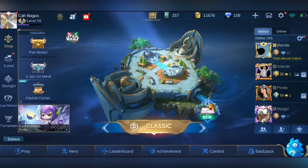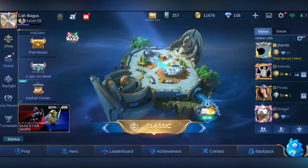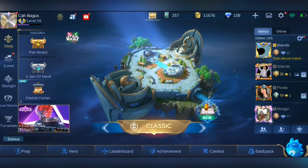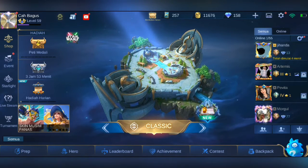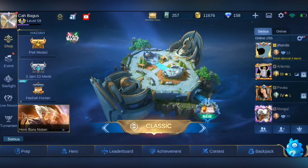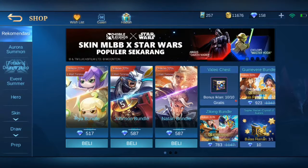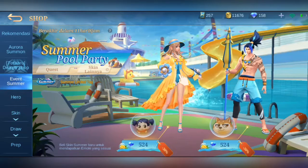Nani, teman-teman bisa cek juga skin apa aja yang mengeluarkan skin Summer Pool Party - nanti bisa komen di bawah. Oke, kali ini kita akan coba cek bagaimana efeknya. Kita masuk aja ke bagian Shop ya - nah ini ada event Summer Pool Party. Skinnya ada dua: Gwenifer sama Zilong.